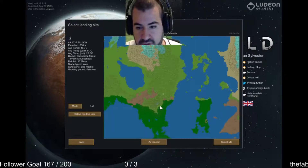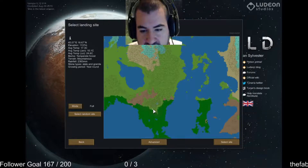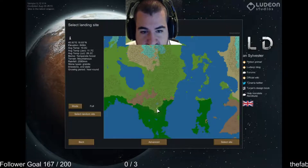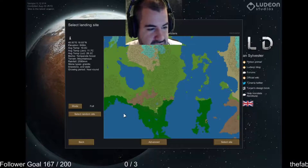There we go — marble and slate, May to August, all year round. Slate and granite. Mountainous, granite, limestone and slate — okay, this is what we're going with.